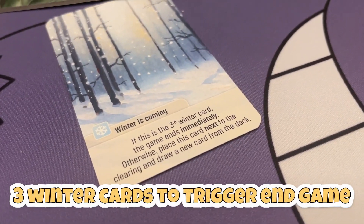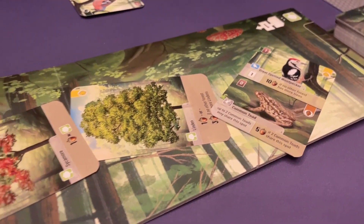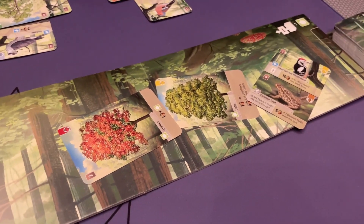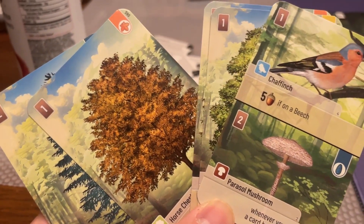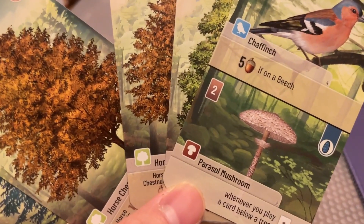During the setup, 3 winter cards were placed into the bottom third of the deck. When the third winter card is drawn, the game will end immediately. Then the player tolerates points based on the trees and jewelers in the forest. Whoever scores the most points will win the game.